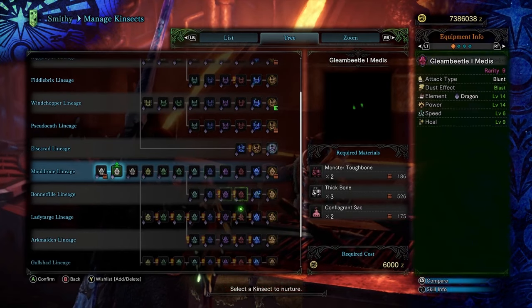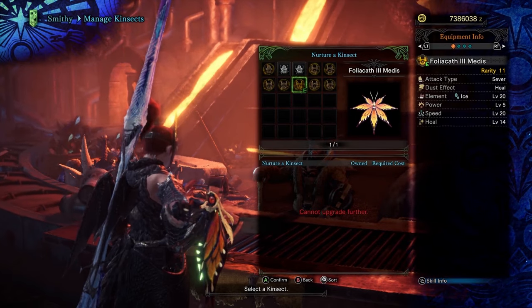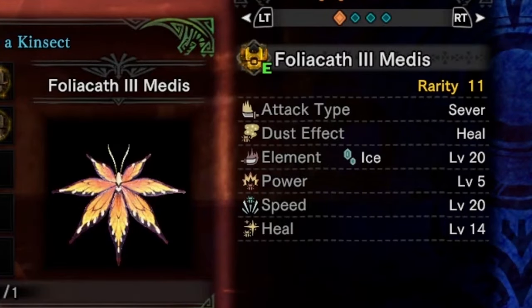Personally, I like to go with a specific kinsect that uses a heal dust effect and has the highest speed stat. This is great for quickly getting the extracts I need on top of using the heal dust whenever I need it.